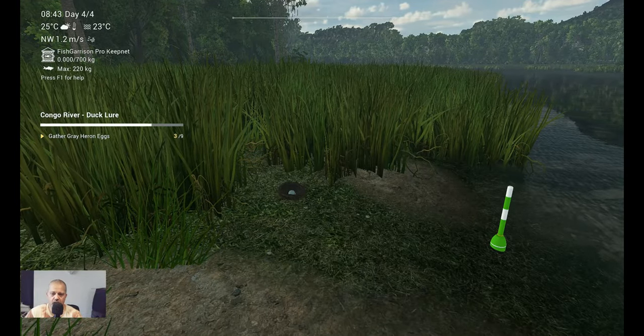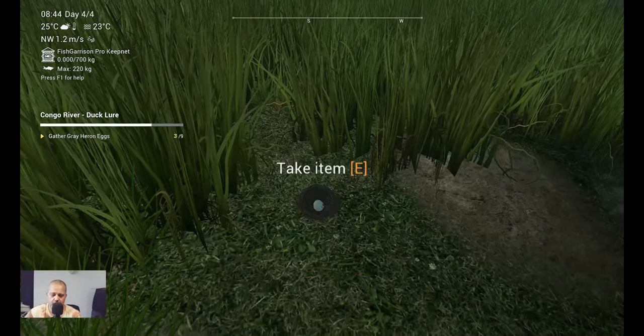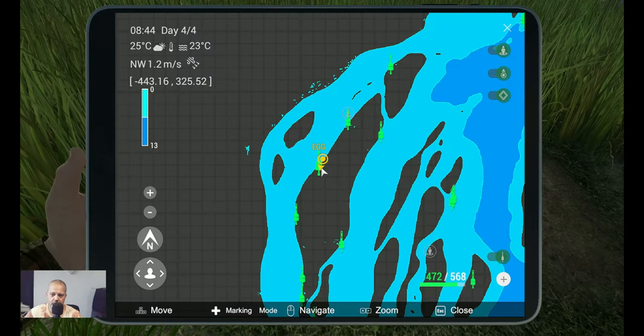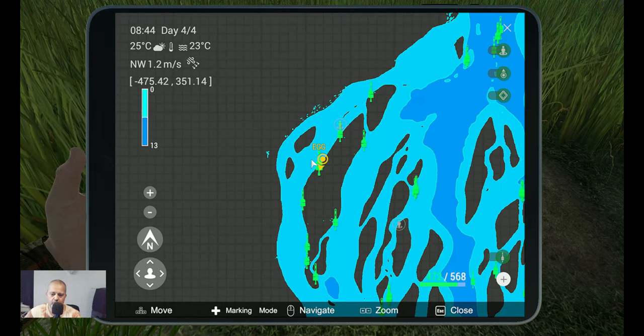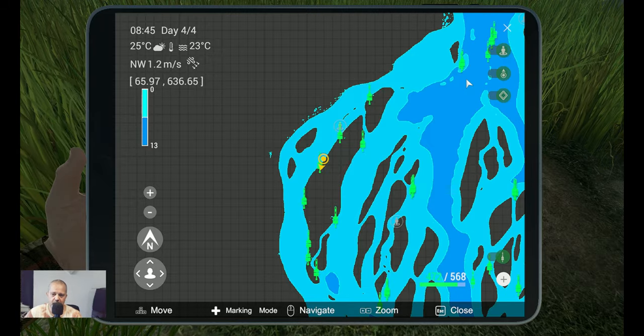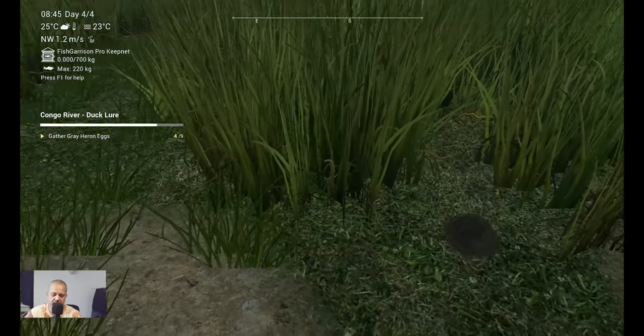All right, here we are — egg number four. Let's take it and I'm going to show you the marker again. We zoom out a little bit so you will see where we are: minus 449.97 at 333. All right, see you at the next egg.